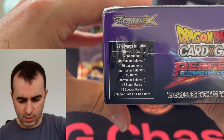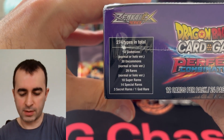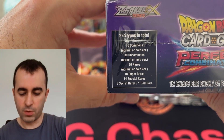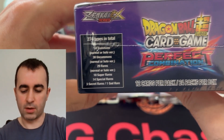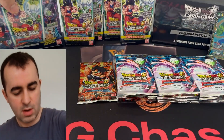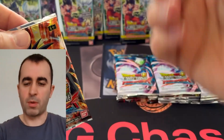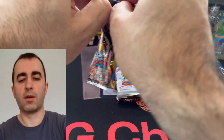There's commons, uncommons, rares, and I'm pretty sure this is the last set with hollows, so it should be interesting. Eighteen super rares, fourteen special rares, three secret rares, and the God Rare. Pretty similar to a lot of recent sets. Usually per premium pack you kind of get one hit, and you're doing better if you get more than one.